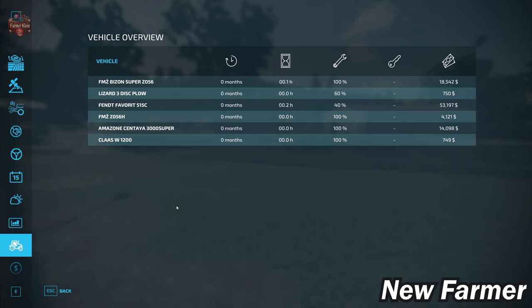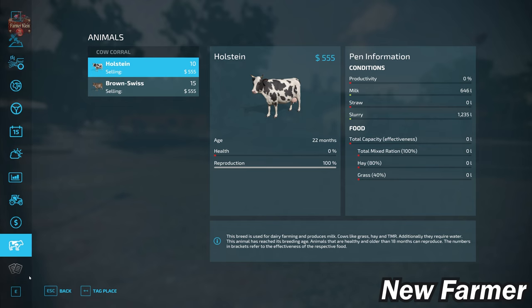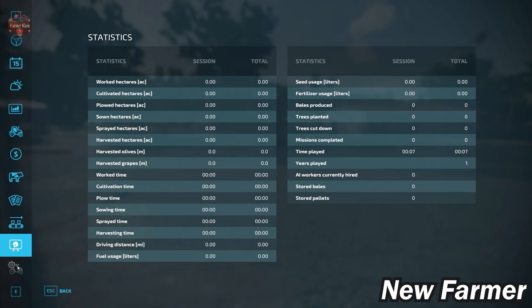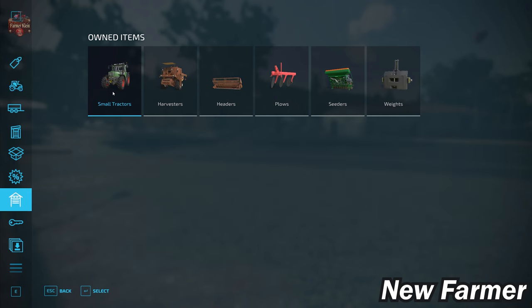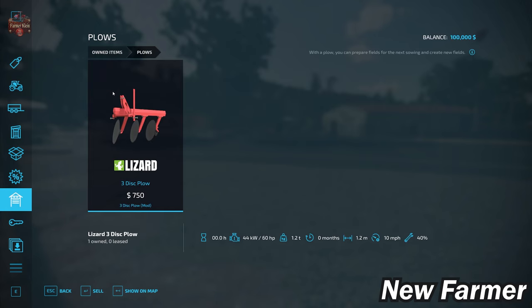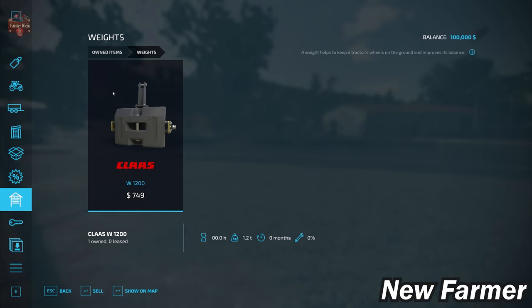We have a modest list of starting machinery — all new, none leased, but some requiring maintenance. We also have 25 cows on the starting farm. Contracts are available, we don't own any production chains, and the map has no collectibles. We start with the Fint Favret 515C small tractor, a Bison Super Z056 harvester and its header, the three-disc plow with 1.2-meter working width, the Amazon Sint Yacht 3000 Super Cedar, and a 1,200 kg front weight.